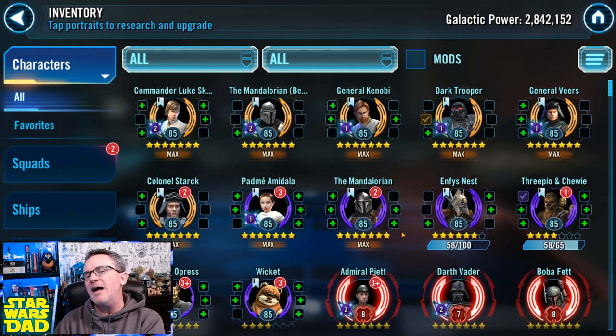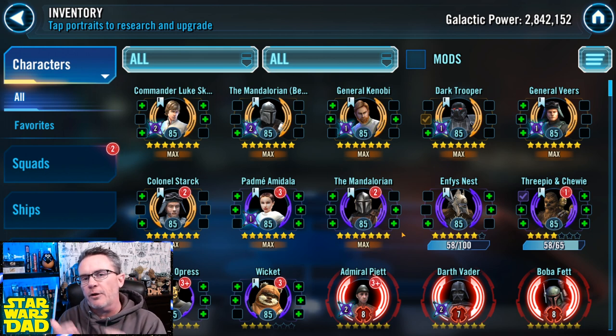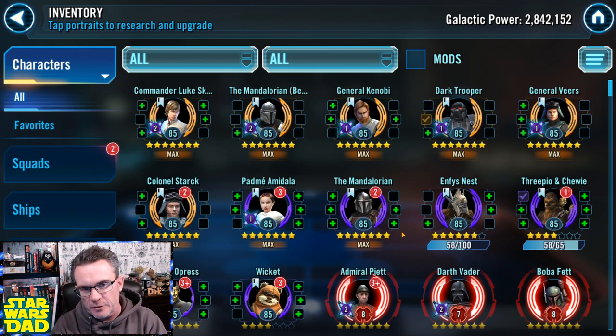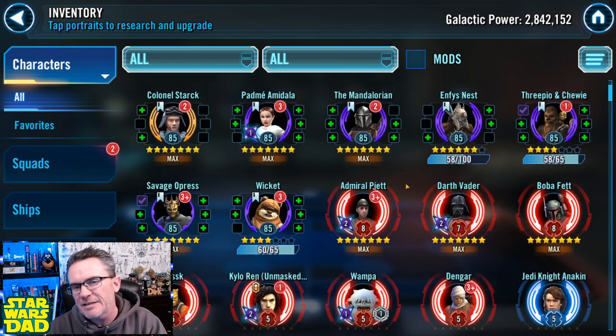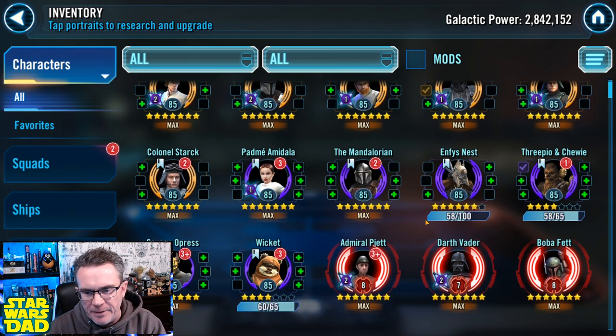What am I doing now? I'm rounding off teams while I passively farm for Supreme Leader Kylo Ren. You should always have a passive farm going on in the background — unless you're really close to finishing a big farm, then just dial in and get it finished. Right now on this account, with Executor done, I'm kind of meandering toward SLKR. In the meantime, I'm going to finish off my CLS squad, gear up some Imperial Troopers, and I'm working on Padme.